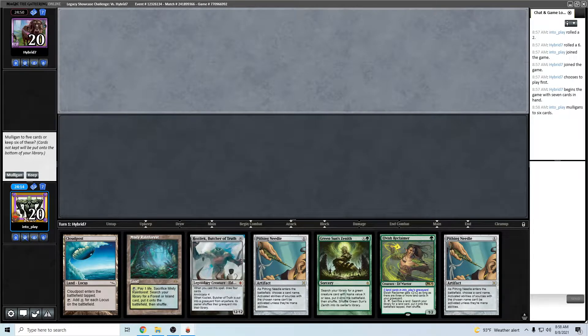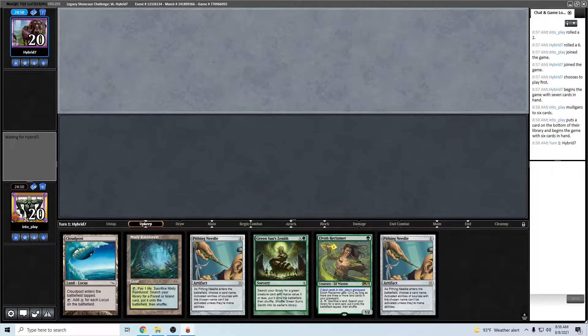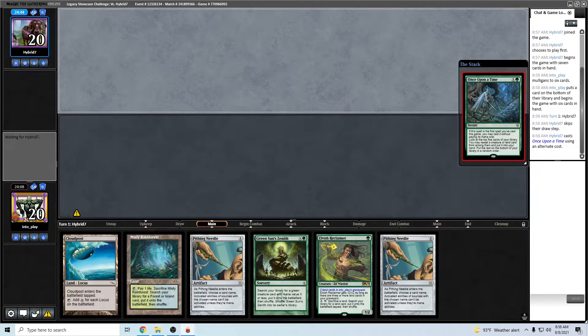Put this Kozilek back. Blast the die roll again. Once Upon a Time — interesting. I hope it's Elves, probably the Once Upon a Time deck I'd most like to see here. I hope it's not Maverick, I hope it's not Eldrazi. Might be Green-White Depths — it's a pretty popular deck now.